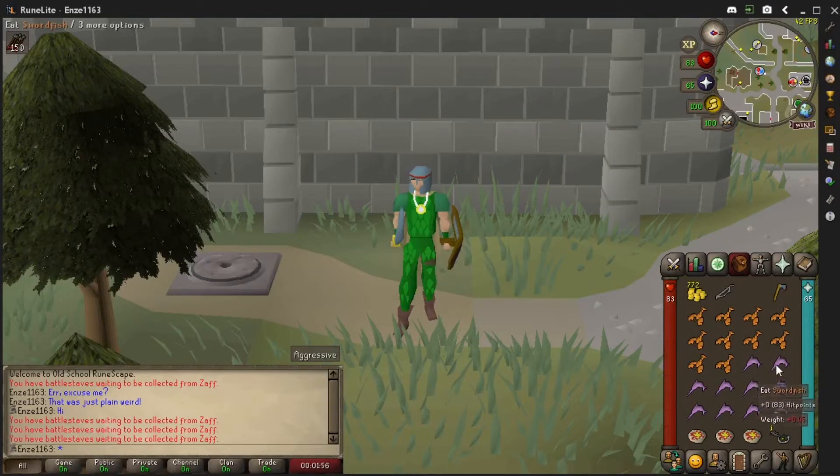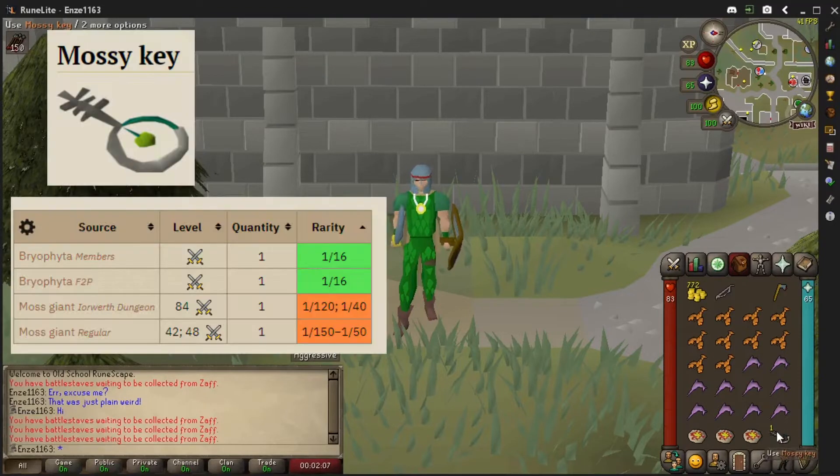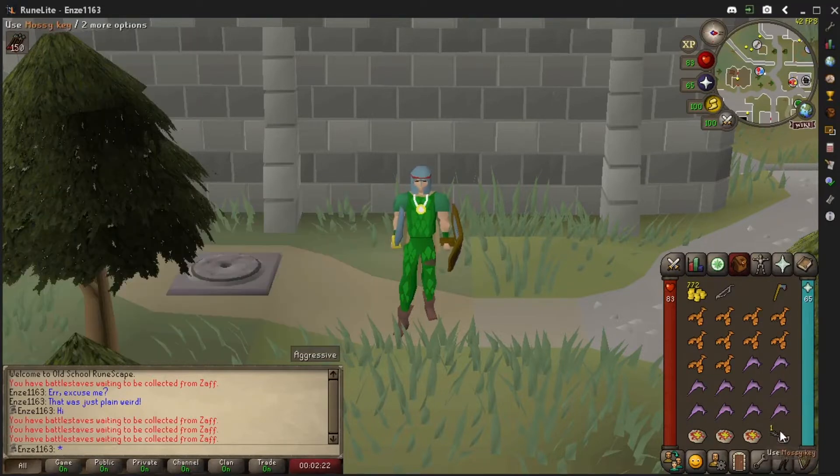In my inventory I have a bunch of lobsters, swordfish, and some trusty anchovy pizzas, plus the mossy key required to open the gate into the boss fight. You can get these from regular moss giants — the drop rate is like 1 in 150, or 1 in 60 if you're in the wilderness. If you're on a slayer task it increases to 1 in 50, so keep an eye out for those keys.